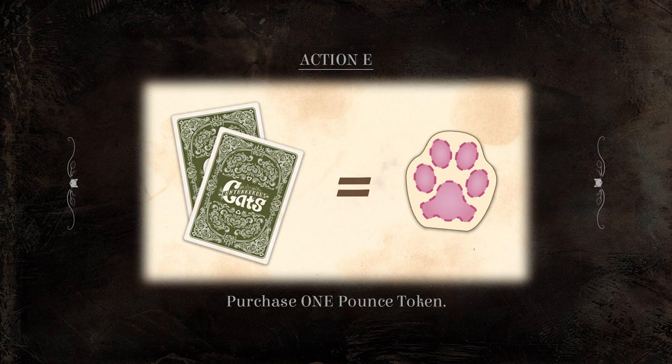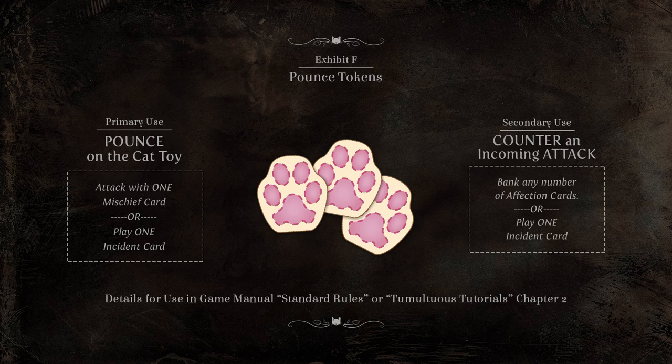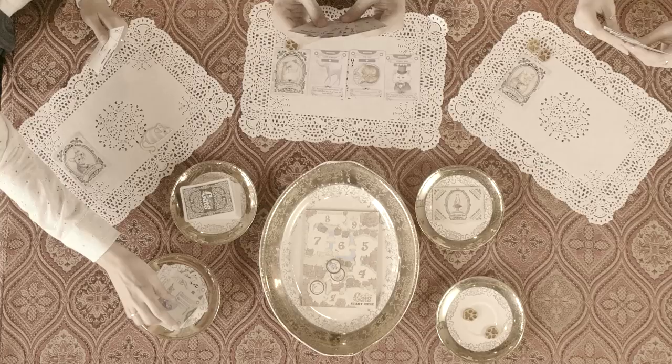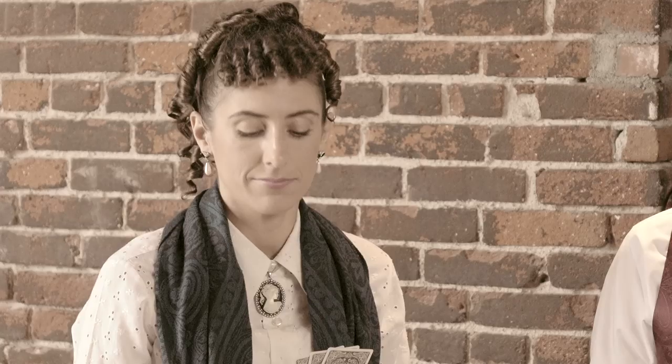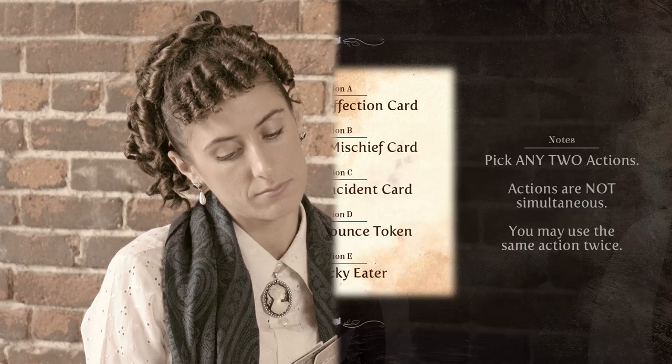Option E: Purchase one pounce token. As one of your actions, you may purchase an additional token from the bank by placing any two cards from your hand into the litter box. There is no limit to the number of tokens you may possess, as long as there are tokens in the bank to purchase.